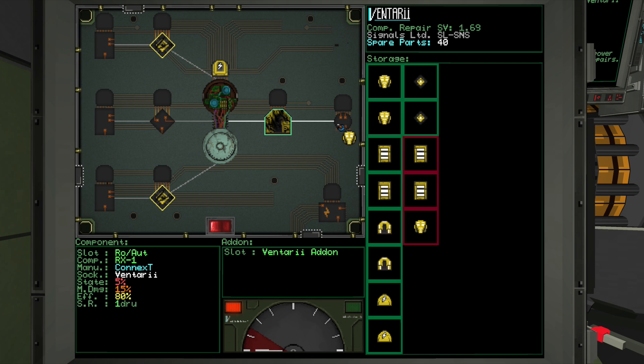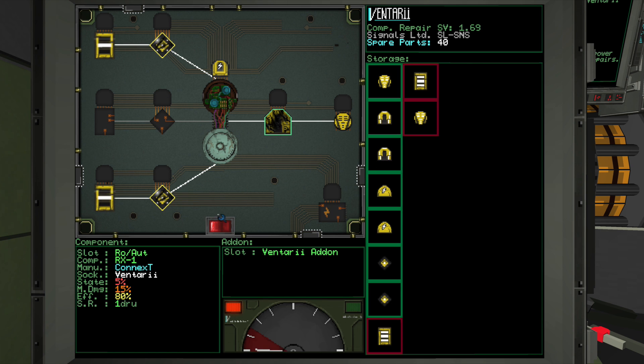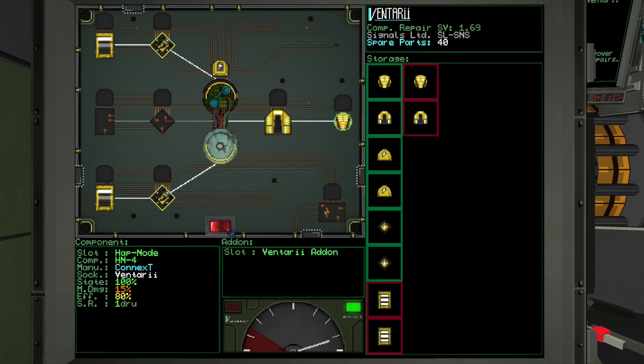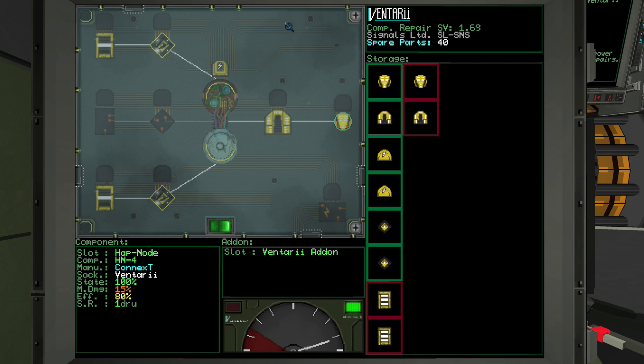These other empty slots can also be filled in with extra components, amplifying the module's abilities and building in redundancies should it take damage. The spare parts you have at your disposal are key. Any good ship's captain will always make sure to have a healthy inventory of spare parts before leaving port — we don't want to become stranded and require an expensive tow back to a friendly space station.